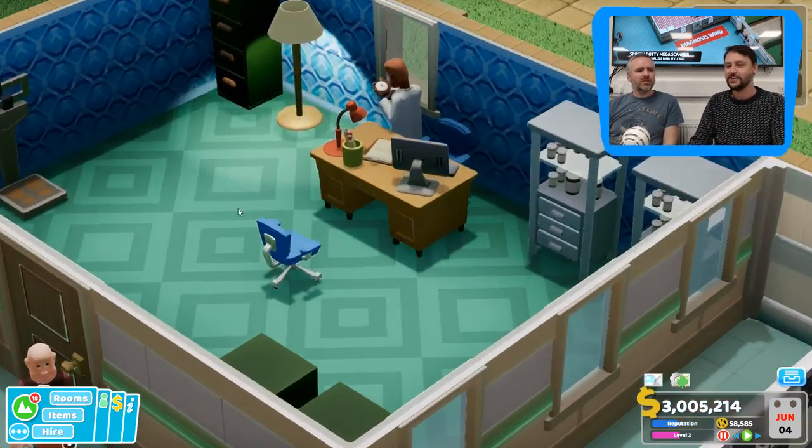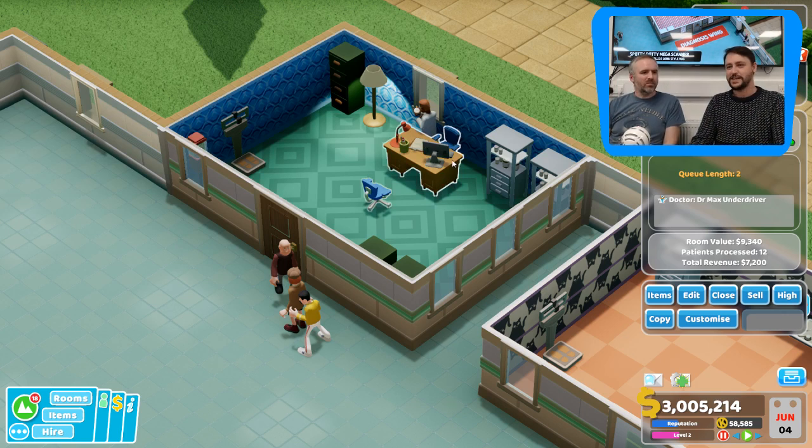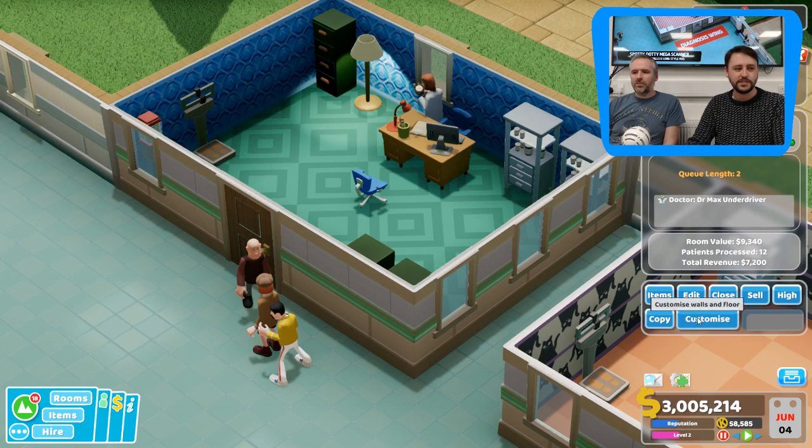So in this GP's office we can go all-out with customisation. You can already do the room naming. And you'll see there's a brand new button down here which is 'Customise.' If we're going to ever add any more features to this game I think we're going to have to invent some new way of presenting buttons - we're running out of space.